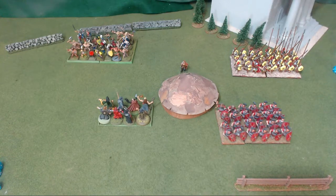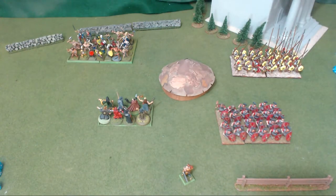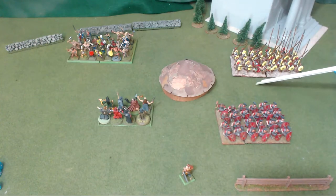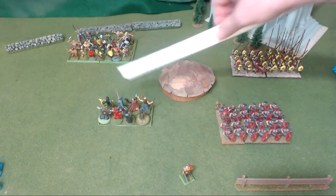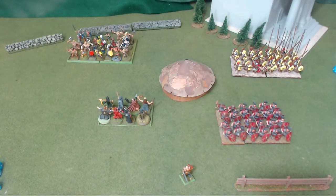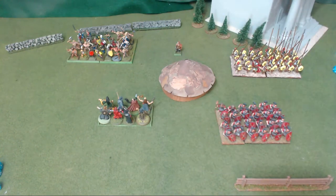If a unit can see part of another unit but not all of it, the game leaves that up to the players, saying to rely on good sense and don't be slavish about it. Basically, don't be a jerk — it's all about fun. Use good judgment. If you think you should see them, you should. Commanders do not block line of sight — you can see through and over commanders, but you cannot see over friendly troops.